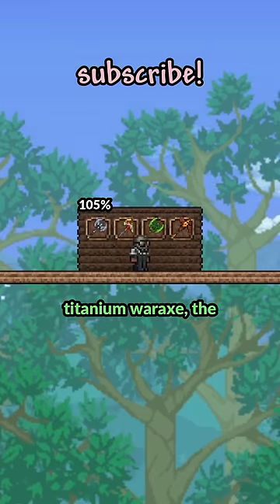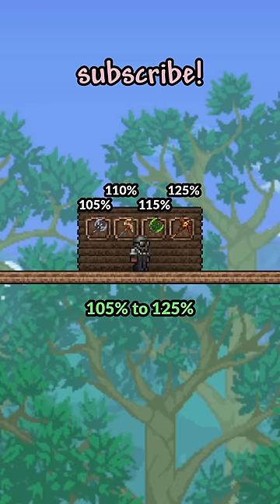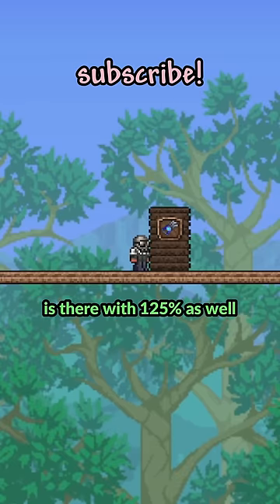The next four kind of make sense with the Titanium War Axe, the Pickaxe Axe, the Chlorophyte Great Axe, and the Pixel all going from 105% to 125%. Then the Shrewmite Digging Claw is there with 125% as well.